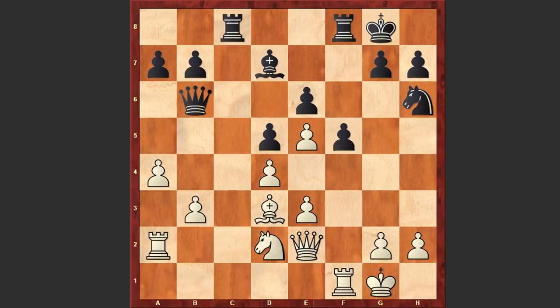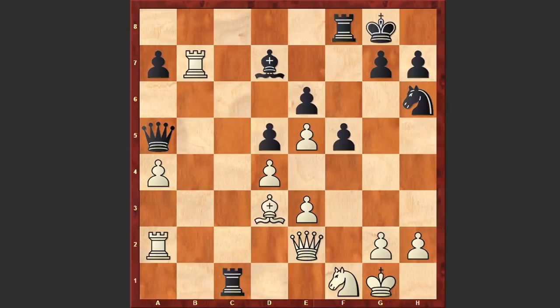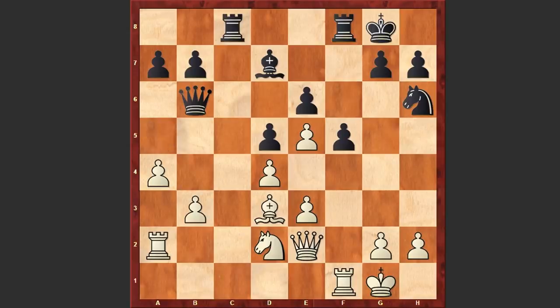Instead of playing Rc2, b4 looks like an interesting alternative. The idea is that if Qxb4 then Rb1 followed by Rxb7. If Rc1 check then simply Nf1. But in the game we see Rc2, and after the exchange of rooks on the c2 square, Black played Rc8, Bd3, and Qb4.